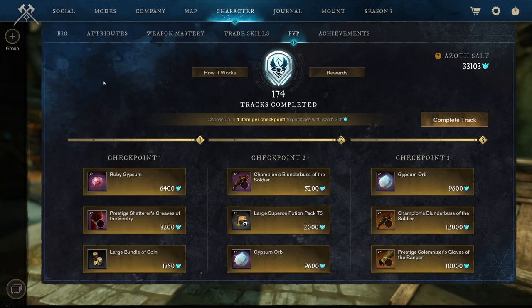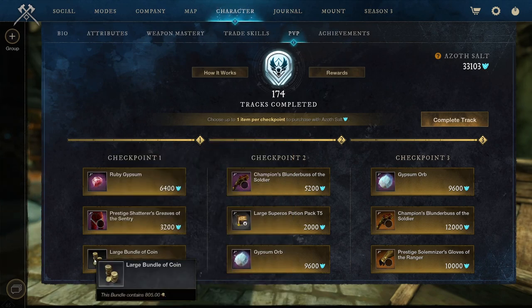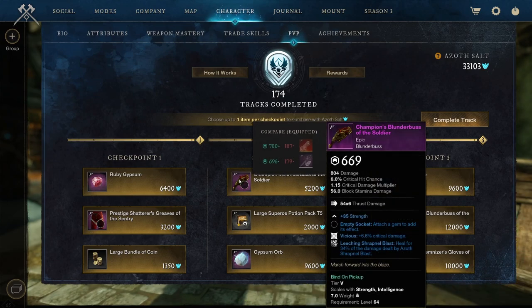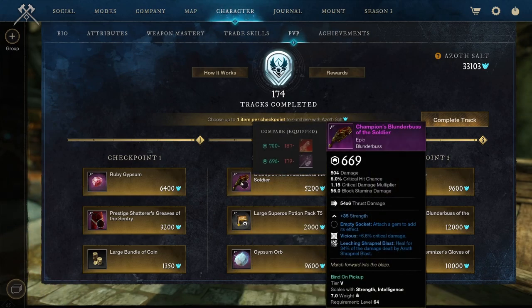For the final track of this episode, we find a Ruby Gypsum — that's been a while, we usually see Gypsum Orbs multiple times in here. We got Prestigious Shadow Grievers of the Century: Refreshing and Health. Large bundle of coins — 805. I still don't get why the naming is so off: a small bundle is like 1,700 and a large bundle is like 800 — it's just weird. Champion's Blunderbuss of the Soldier: Vicious, Leeching, Shrapnel Blast — pretty good, but missing a third perk and cannot be made into 700.